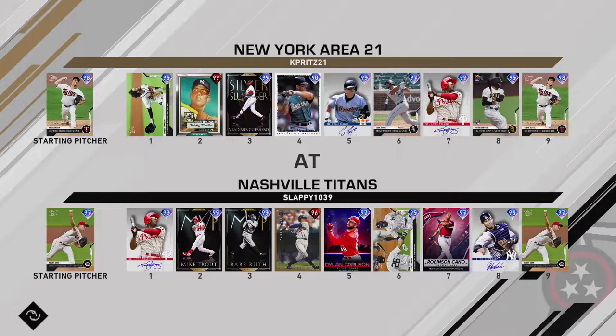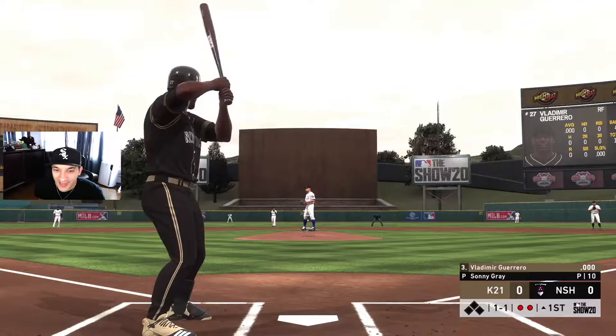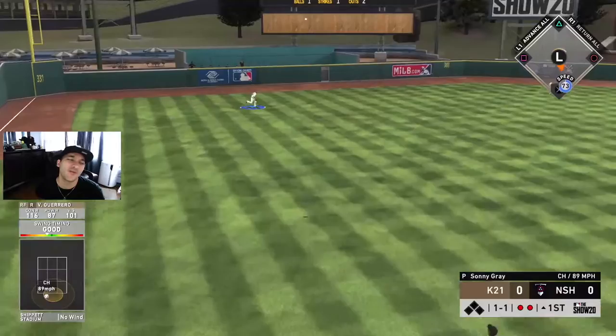Maeda is gonna be facing Sunny Gray - I like that matchup. Gray has a slow motion though, but he has Jimmy Rollins, Trout, Babe, Chipper, Carlson who's pretty nice, Frazier, Cano, and Posada. 199-151 record. Let's do this - see what Vlady can do for us.